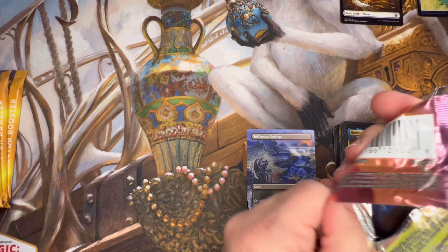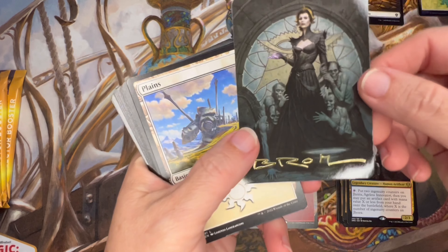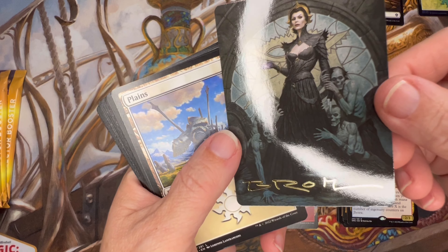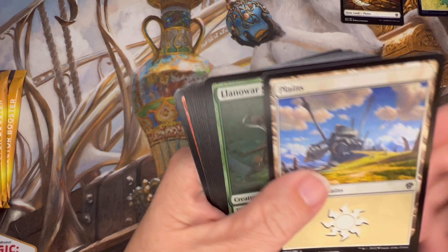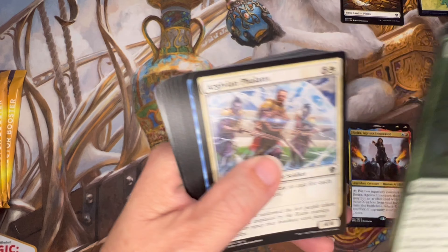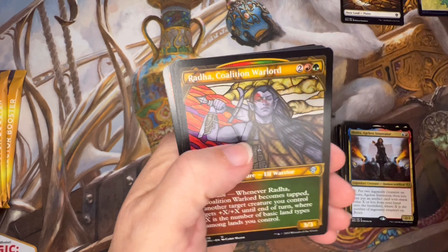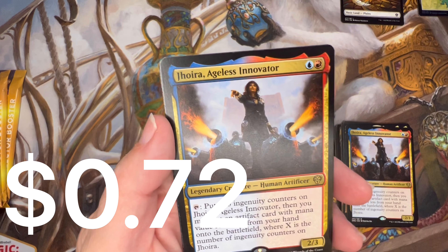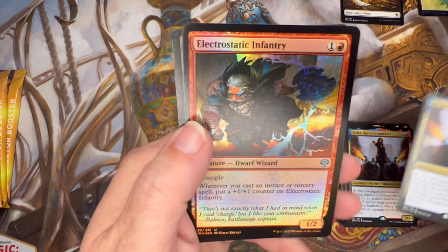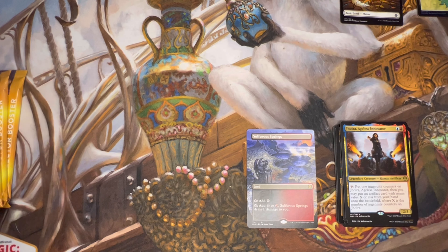A third — and a signed Liliana! I love that, that is beautiful. We've got to take a second to appreciate the signed Lily. I have a friend who's looking for a signed lotus, so we'll see. Double tap in the Jhoira — that's not okay. Electrostatic Infantry and a zombie.